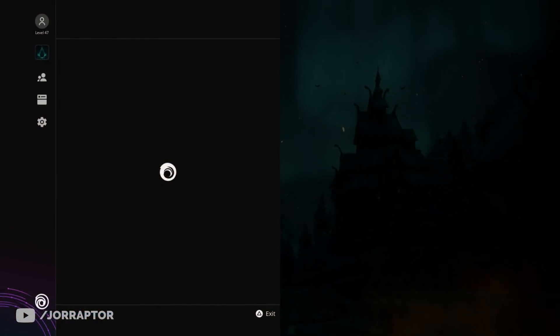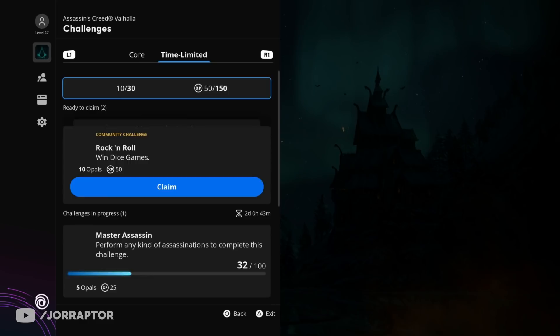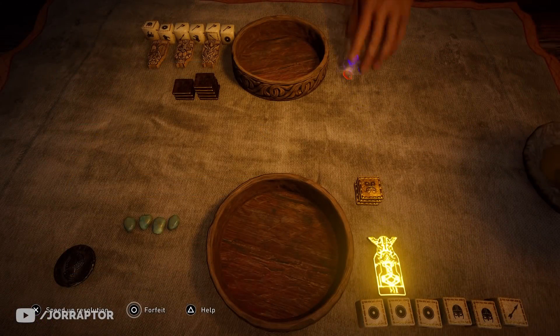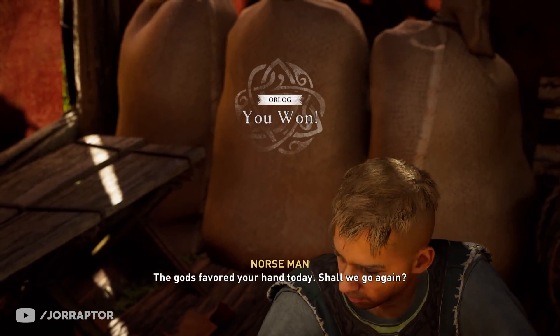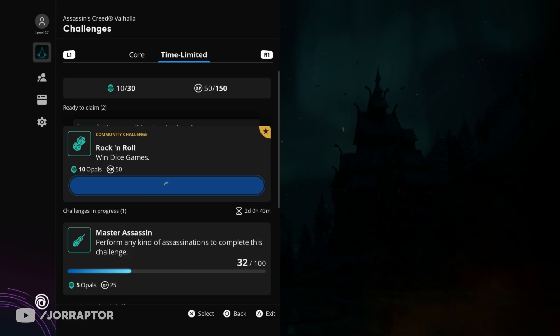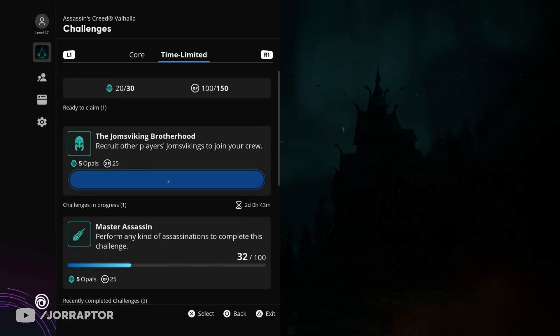Before you forget, the community challenge in the Ubisoft Connect section is completed if you go to the time-limited challenges. If you've already won one Orlog game then you will be able to collect 10 extra opal, otherwise you just have to win one Orlog before the deadline to also claim it. There are of course also other time-limited challenges for extra opal if you haven't done them yet.